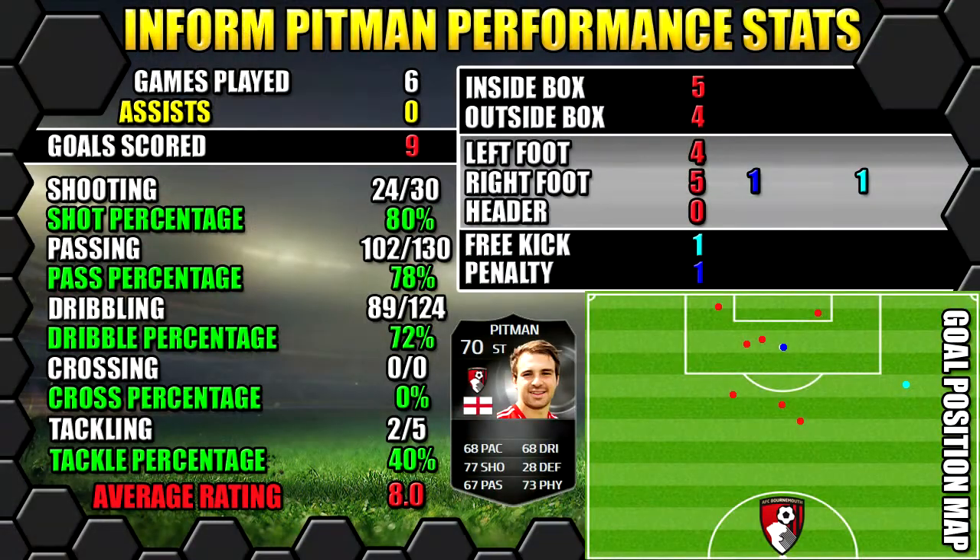Let's look at Inform Pittman's performance stats. In six games he managed to score nine goals and didn't get any assists. All of his stats are on the left, goals on the right, and the position map shows you where his goals were scored.